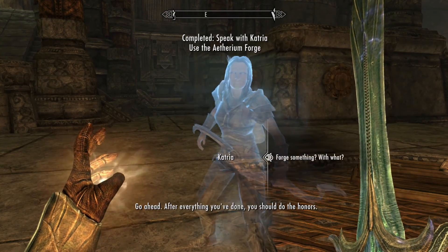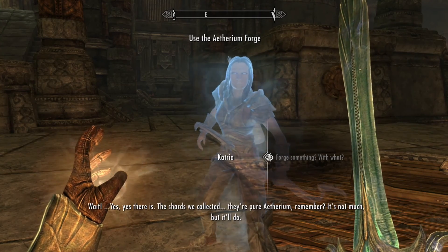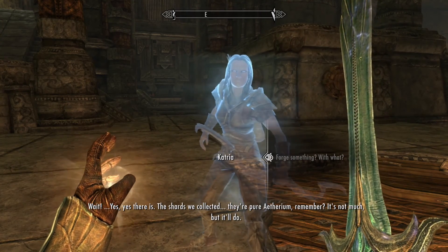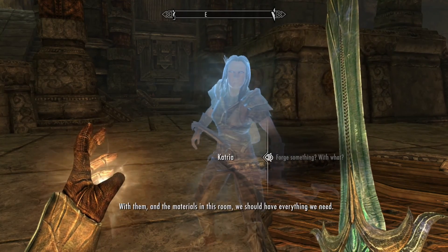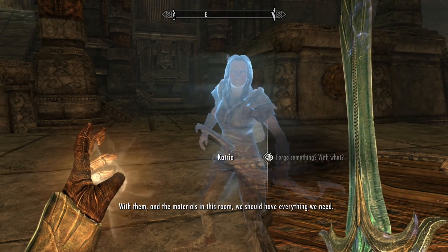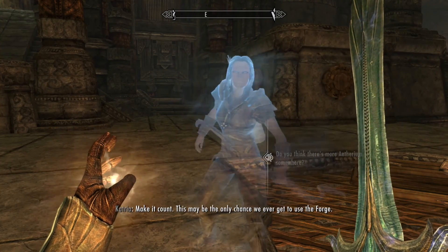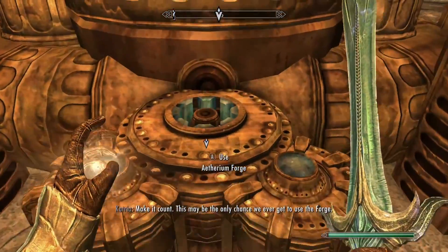Go ahead, after everything. There isn't any Aetherium here, is there? Wait — yes there is. The shards we collected, they're pure Aetherium, remember? It's not much but it'll do. With them and the materials in this room, we should have everything we need. Make it count — this may be the only way to use the Forge. Okay, so we get to use the Forge. Let's go ahead and see what we can make.